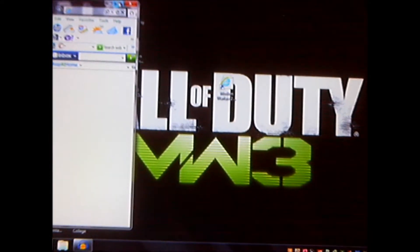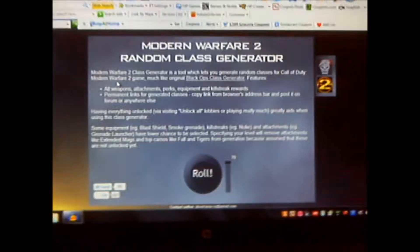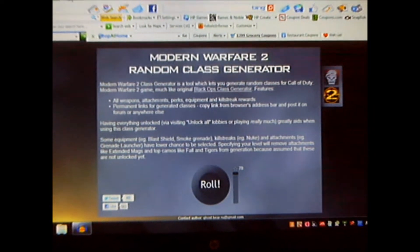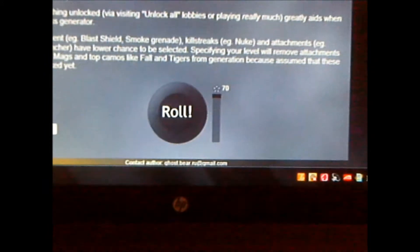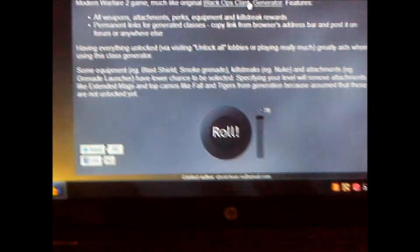Here we go, just wait. I'll highlight this for you guys when it comes up. There it is. Alright, so pretty much what this is, is a Modern Warfare 2 random class generator. What you do down here at the bottom is you pick your level — you see that? — and then you roll.